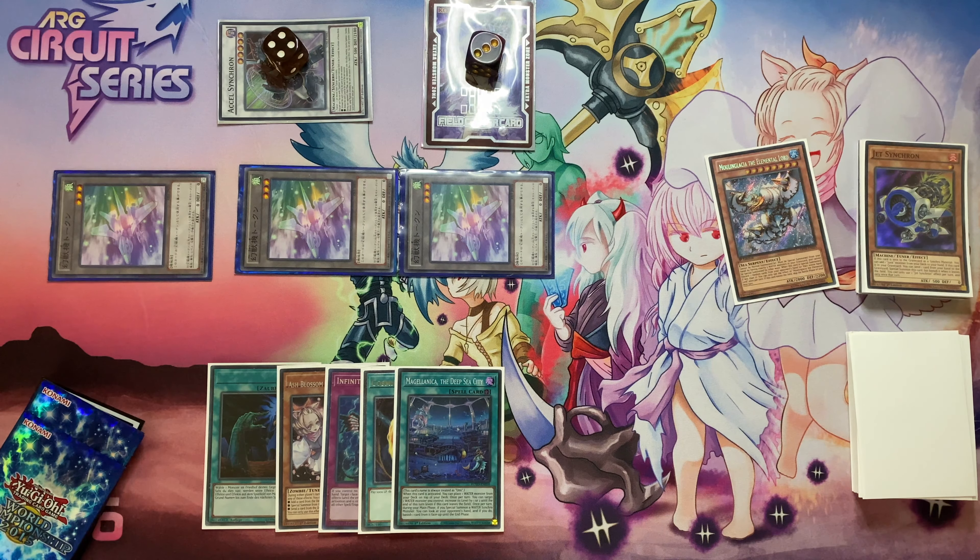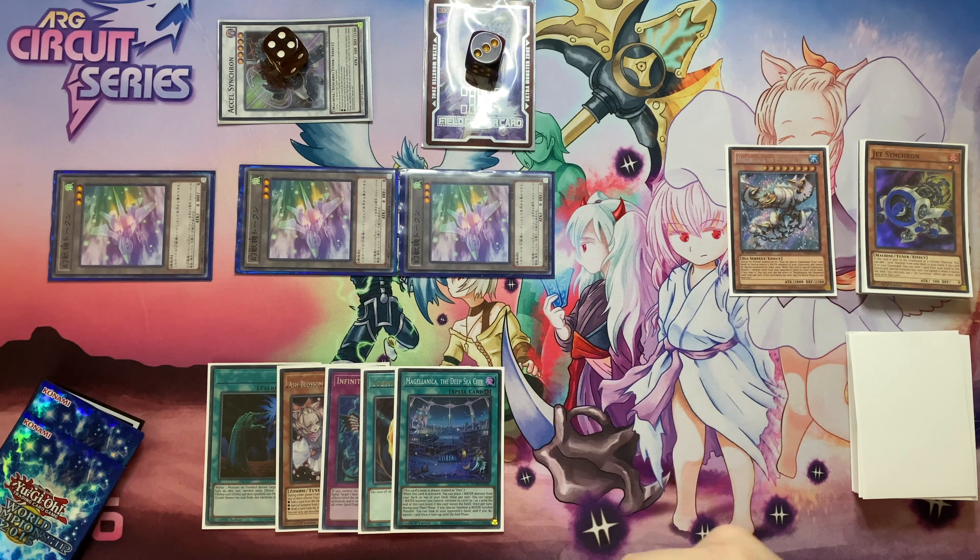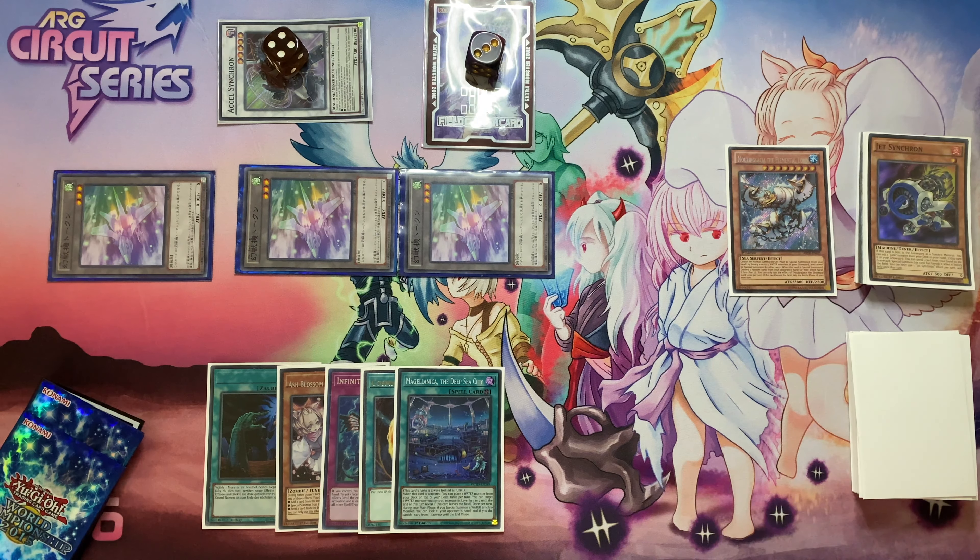Now at this point you can activate the Magellanca if you want to look at their hand and banish when you summon the Prima Donna. But we're going to do that later off the Trishler. This is because you'll have to shuffle the deck anyway so you won't be able to get the card to your top deck. Whereas if we do it later, we won't have to shuffle, so we can get any card like a Diva or a Tios or whatever.